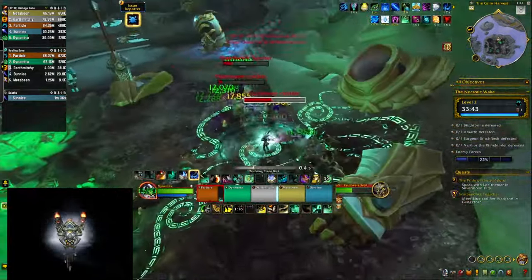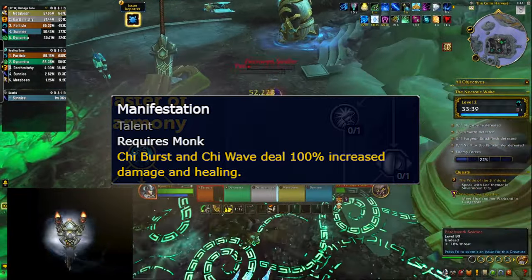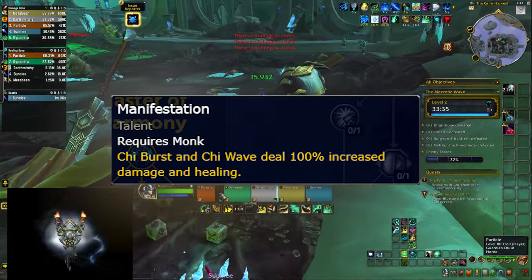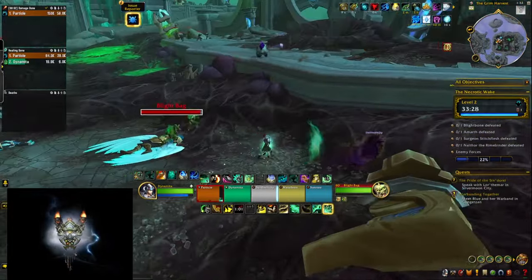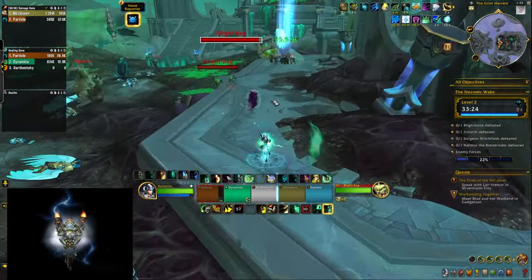Since this talent doesn't have an AoE component, the numbers were not what you would expect at the end of the run. There's also a talent that increases the damage of Chi Burst and Chi Wave, and since Chi Wave is now passively activated every 15 seconds I decided to give it a try — unfortunately it's still just bad. Without the talent the numbers Chi Wave generated were quite low; with it, well, they're still quite low, just a little bit less bad.